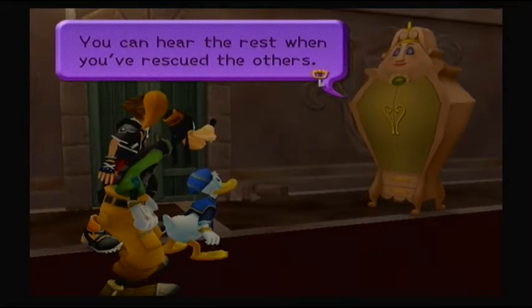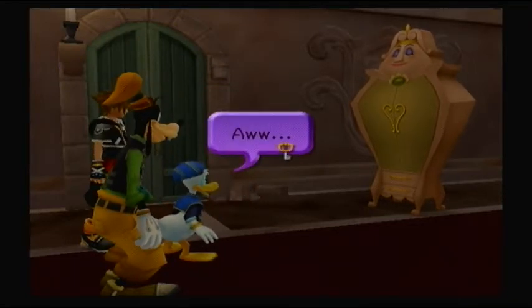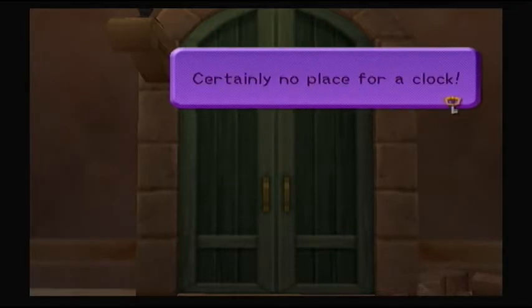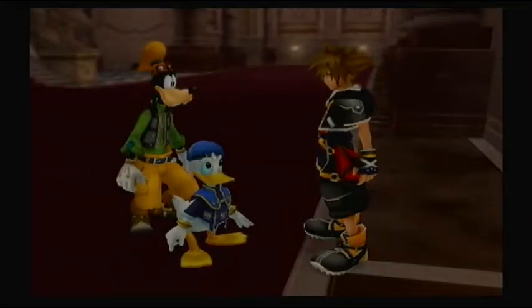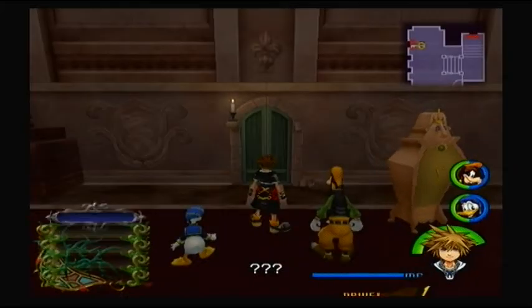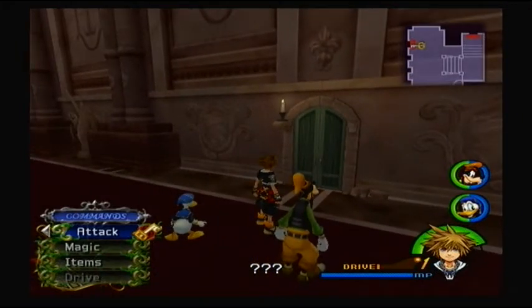You can hear the rest when you rescue the others — it'll give you something to look forward to. The wardrobe tells us the dungeon is damp and chilly, certainly no place for a clock. We'll find out soon enough. I'm sure you guys all know the story if you've ever watched Beauty and the Beast — it's one of the essential Disney movies. So when you're ready, go through the door to the dungeon. A surprise is going to be waiting for us.